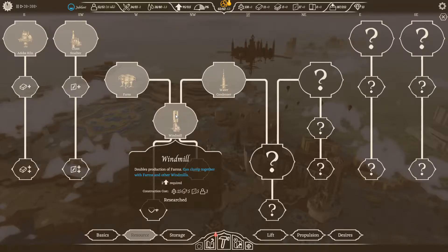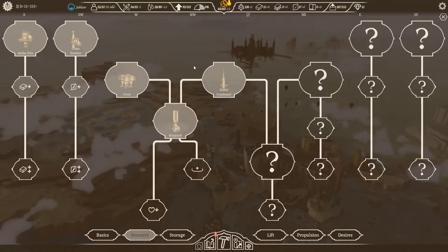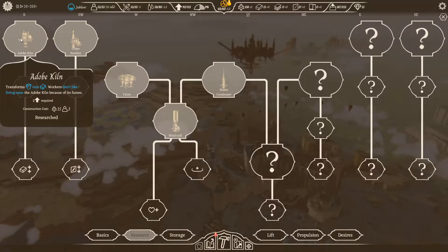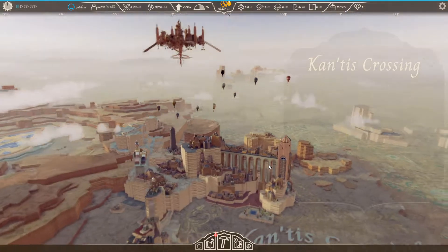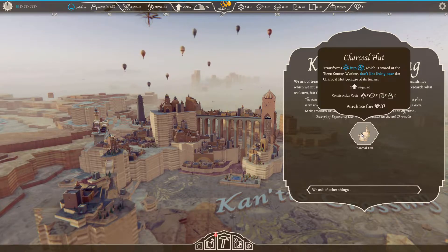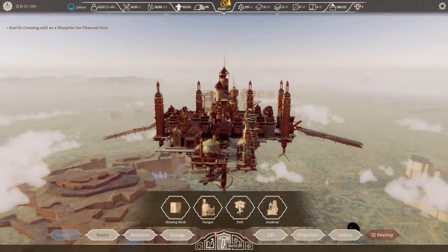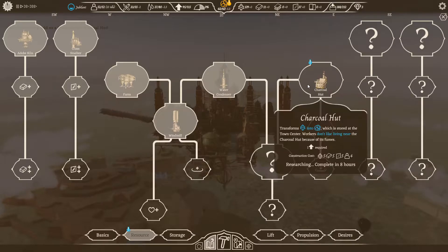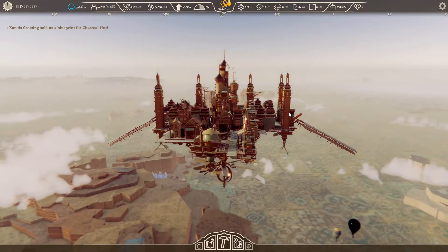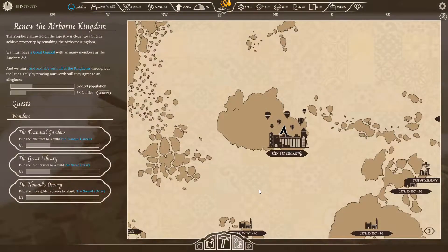Let's buy this — ask for technology, charcoal kiln. Let's buy that and then return home. Let's go to research and research that — beautiful. Eight hours. Sweet. We've got enough charcoal now.